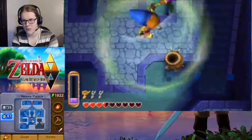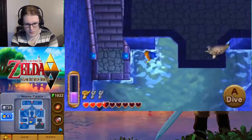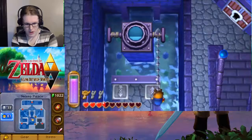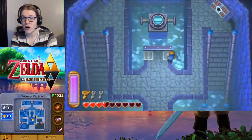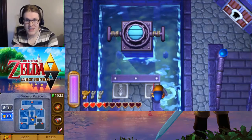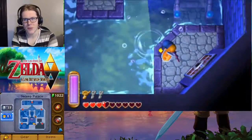You know what, nothing happens if I try that. We're gonna take advantage of this — we're gonna raise all the water basically straight up to the top, because we can see that's how we're gonna get to the next area. And if we had that other key already, we could go in through that door, but we shouldn't need it. So we might just keep the small key and not bother opening that door.